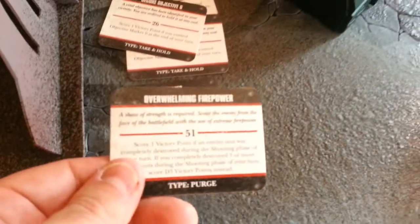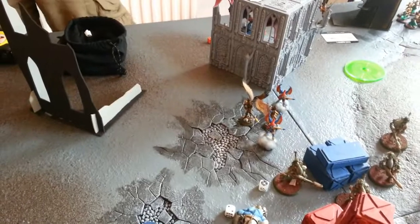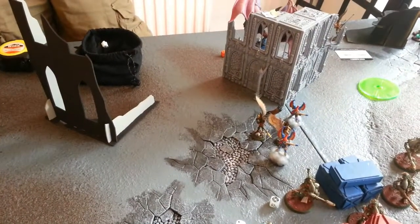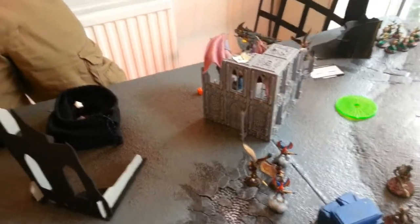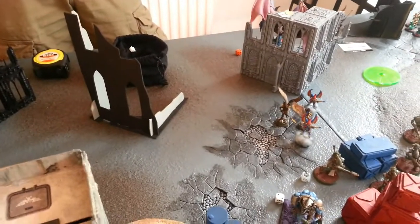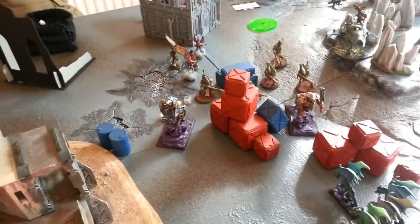End of turn 2 for CSM. In terms of objectives, the CSM score 1 VP for Hold the Line. The Demon Prince then uses a Vector Strike and destroys the Ravager, scoring First Blood — a very lucky turn for the Chaos Space Marines, putting them ahead.